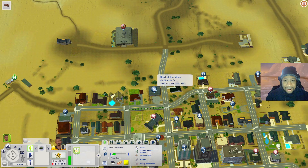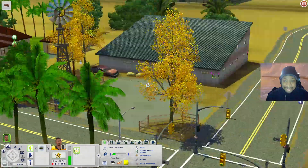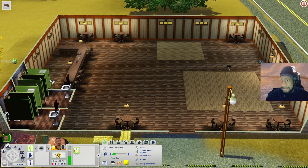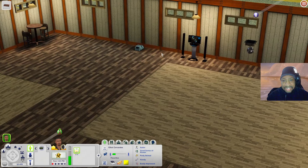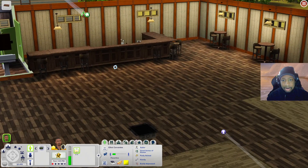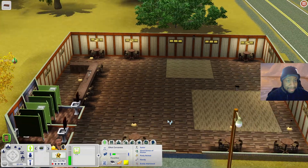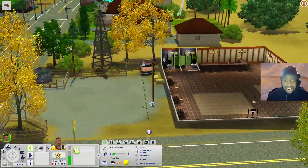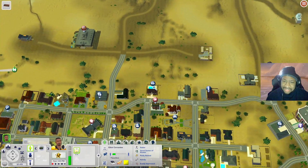Next is Howl at the Moon dance club - I noticed these fall-vibe trees first, and there's an abandoned car out here too. When you come inside you have bathrooms, plenty of seating, dance floors, a stereo, an effects machine, and a bar where your Sims can order food or drinks. It's kind of big so you could definitely rearrange it or add more. There are also parking spaces and a dumpster outside.